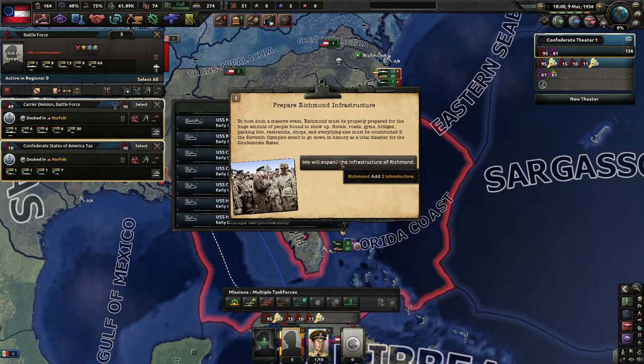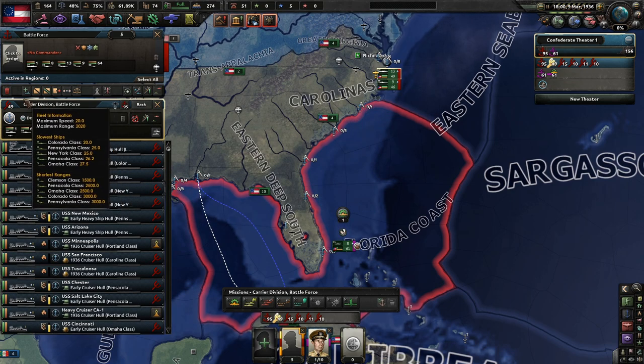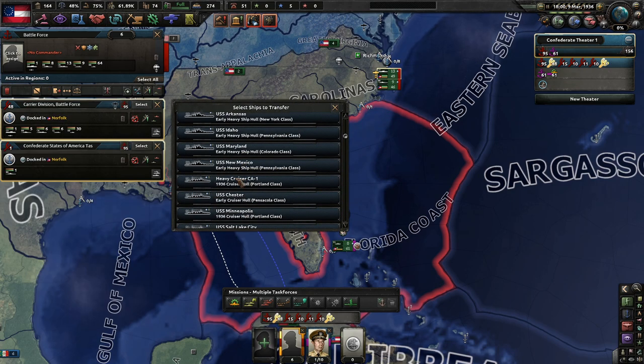This will be a great event. To host such a massive event, Richmond must be properly prepared — hotels, roads, gyms, bridges, parking lots, restaurants, shops and everything else must be constructed if the 11th Olympic Games aren't to go down in history as a total disaster for the CS. We shall expand the infrastructure of Richmond — we get free infrastructure. What could be better than that?